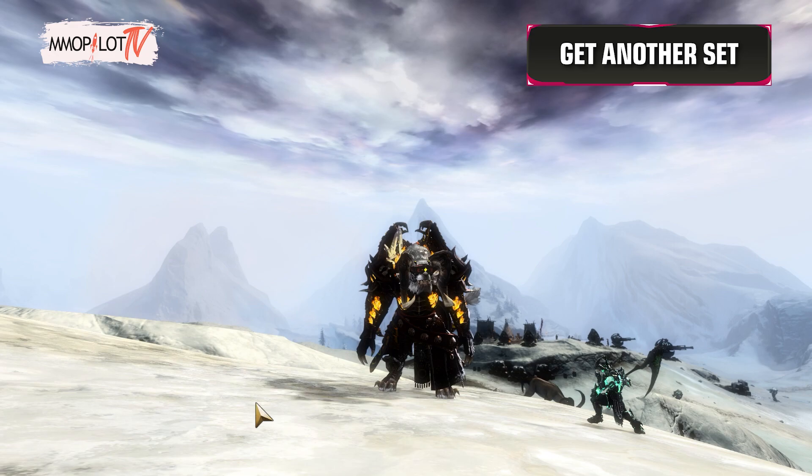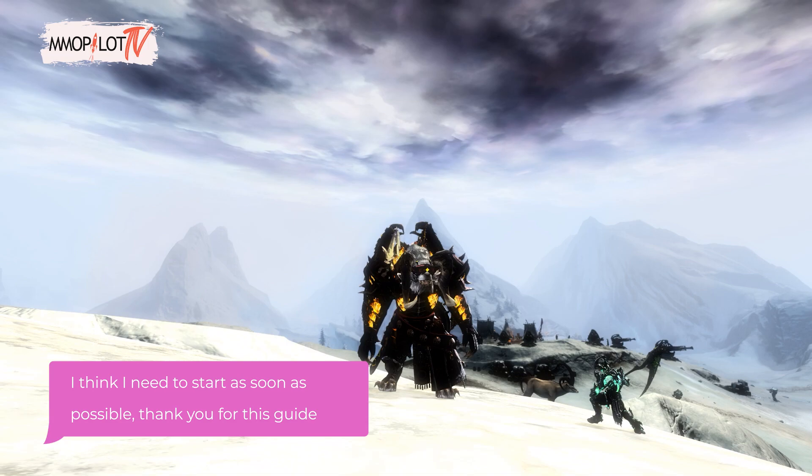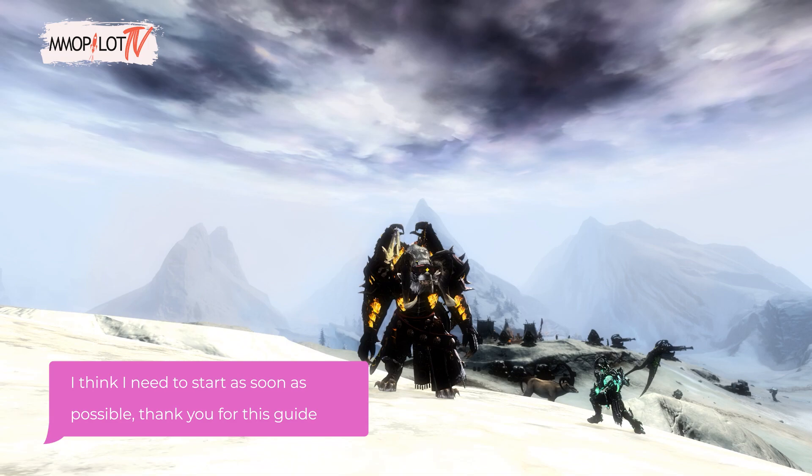If you want to get another set of Requiem Armor, you can buy it from Trader Hyacinth. Another full set of Requiem Armor costs 375 Lump of Mistonium and 75 Glob of Ectoplasm. I think I need to start as soon as possible — thank you for this guide. You're welcome!